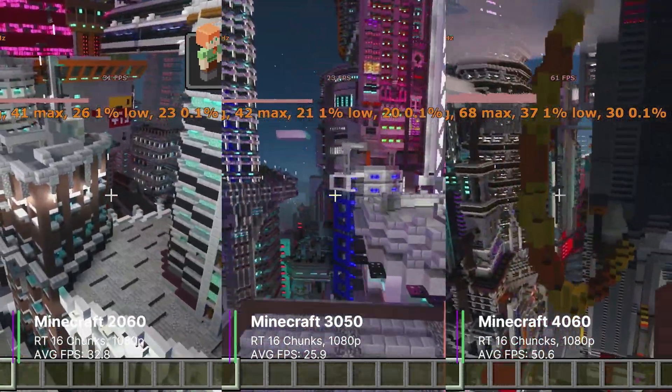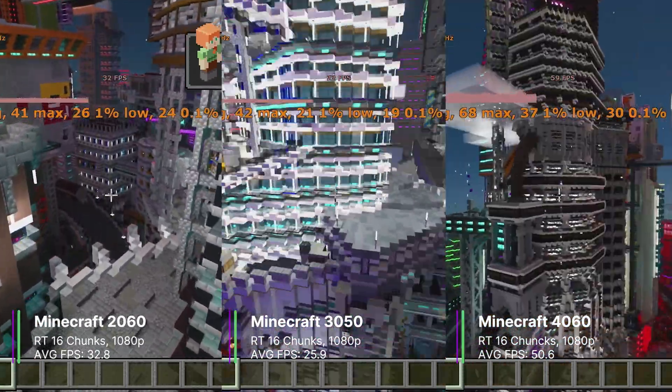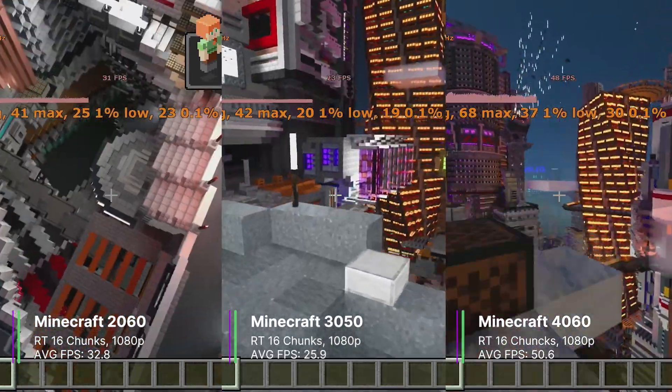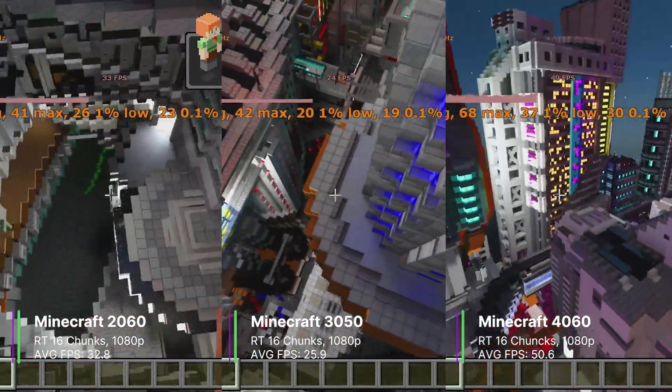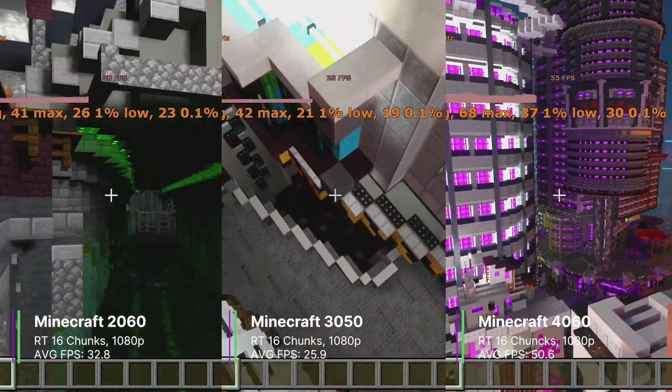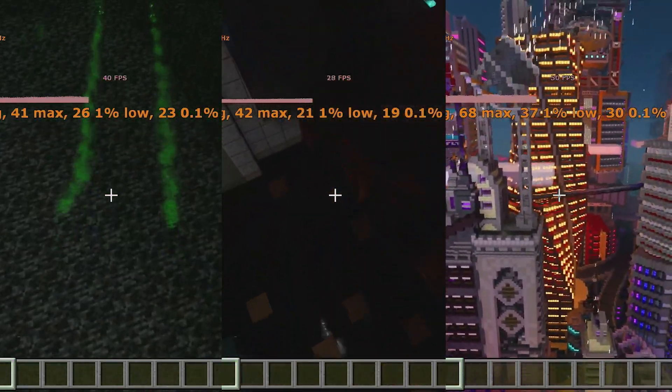The 4060 did quite well with 50.6 FPS on average, a 1% low of 37.1, and a 0.1% low of 24.2 FPS. The 2060 and 4060 can handle Minecraft RTX quite well, but I'd probably give it a miss on the 3050 unless you want to turn down the settings all the way.